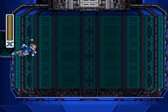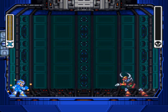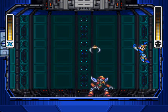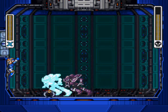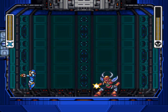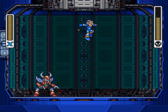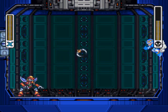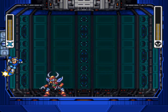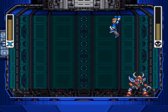Now, Boomer has a habit of teleporting around — a lot — which is incredibly annoying to hit, and it hurts quite a bit if he actually hits you. So try not to take damage too much here. You want to do it fairly cheaply by sticking to the walls. Charge up while he's doing this particular move. One of his attacks does a hell of a lot of damage — I'm trying not to get hit by it.